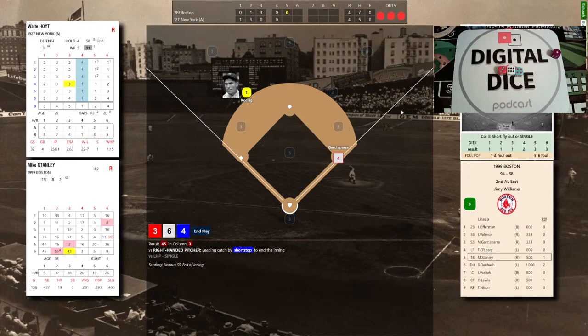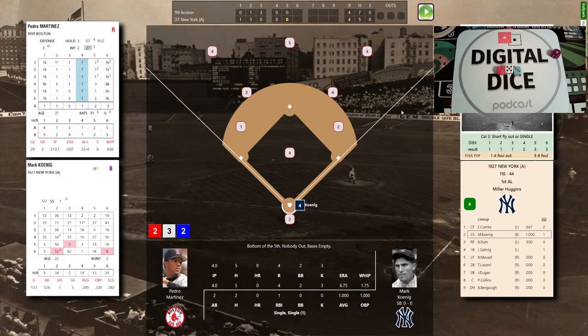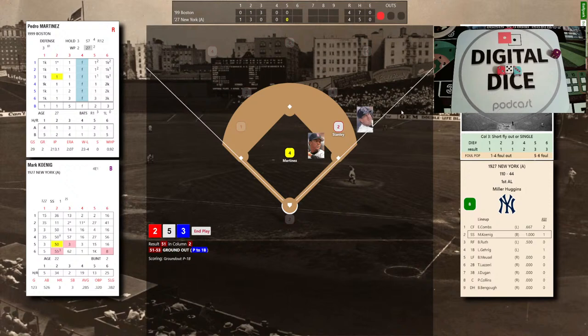We've got an epic brewing in the Bronx between the 1999 Red Sox and Pedro Martinez and the '27 Yankees — Ruth, Gehrig, and Murderers' Row. Pedro has struck out 3, given up 4 runs, walked 2, and took a home run away from Ruth. It's Koenig, Ruth, and Gehrig to face Pedro. Varitek pounds the mitt; the pitch to Koenig: 2-5-3, red 2 favors the pitcher. That's a 51 — ground ball back to Pedro, he flips to Stanley. One out.